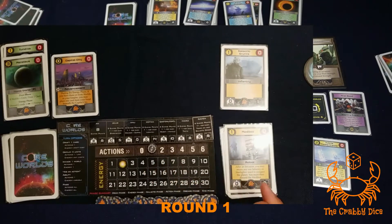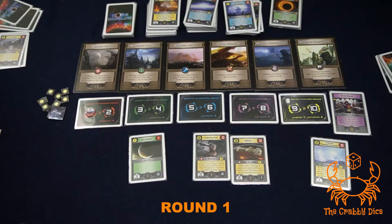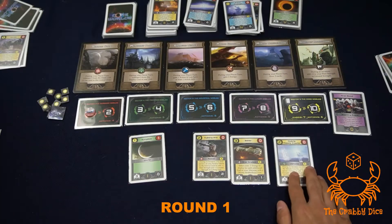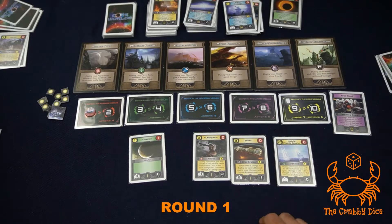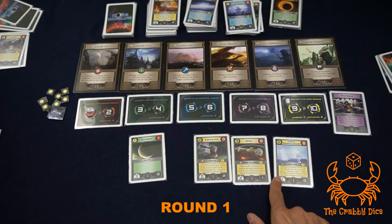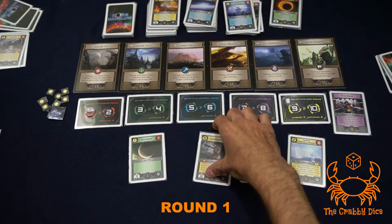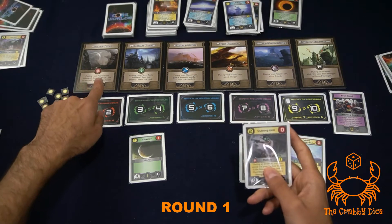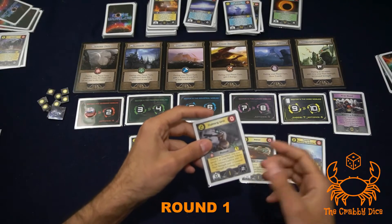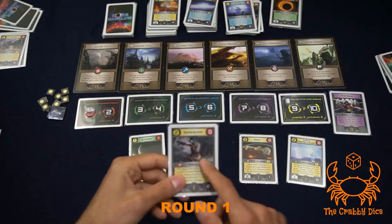Back to me with two energy and one action left - I desperately want to draft a card. Paying one action and one energy, none of these cards have the icons I really want. I'll grab this one which allows me to draft a card and get a token. It costs one which I already paid, so it goes to my discard.